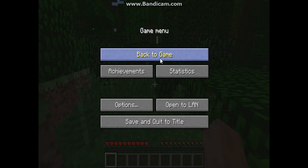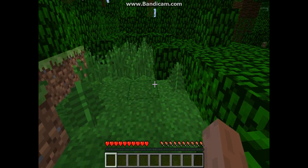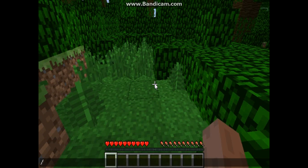Go back to game and hit the slash button. For some reason tab wasn't working for me, so I had to type in 'G' manually. If it still doesn't work, type in 'game' — you have to type in 'gamemode' and then type in 'creative'.